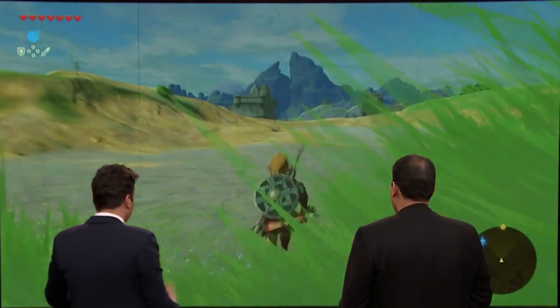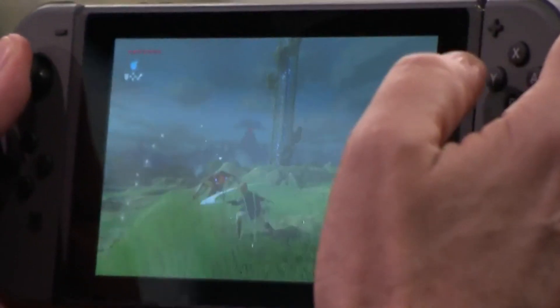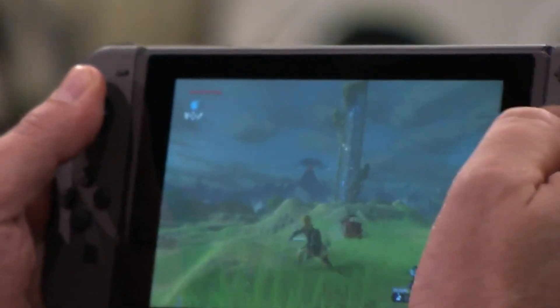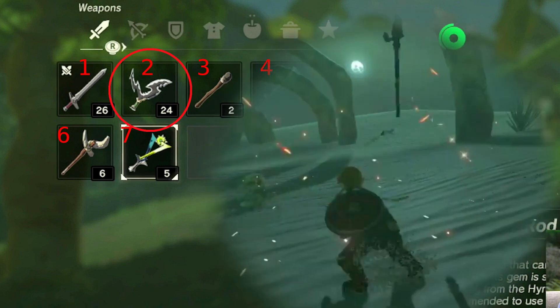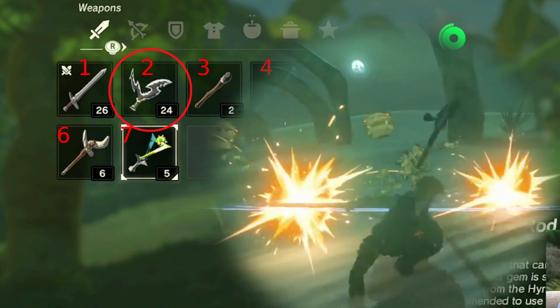The sword probably gives us a preview of what stronger weapons will mean to the gameplay. Bokoblins die after just one hit with this sword, whereas at E3 they took several hits. Onto item 2: the two-pronged sword that we saw in the E3 reveal trailer. This thing sure looks badass. It's one-handed, so it can be used with a shield.